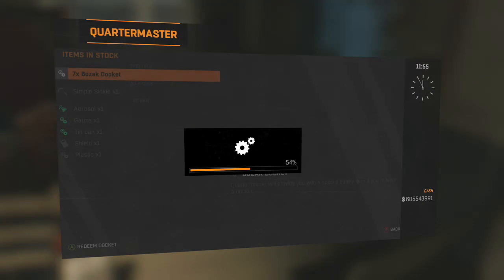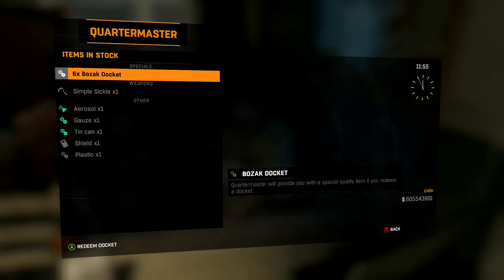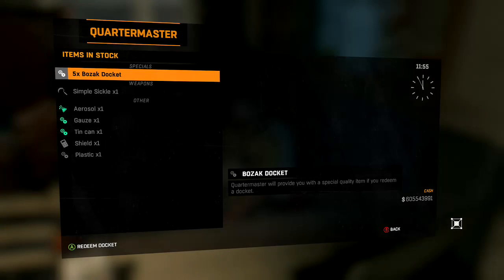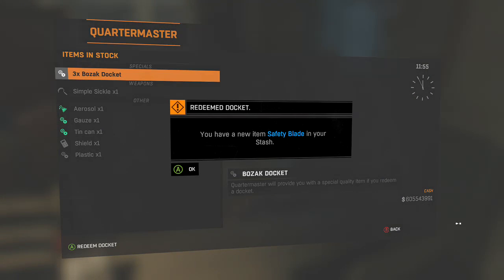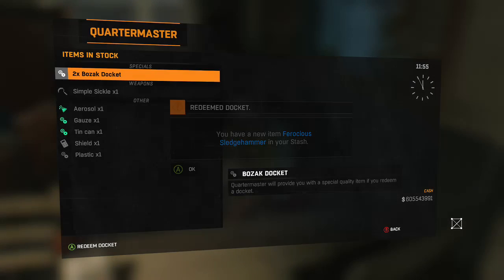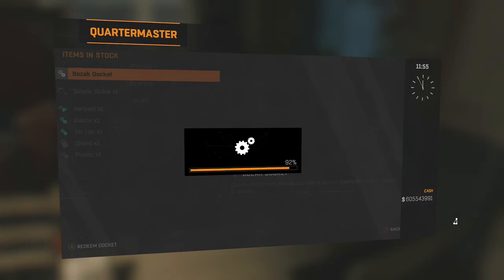So we have seven more dockets — redeem again. You have no space in your inventory. I have a ferocious baseball bat in my stash. We'll just keep doing this: a safety blade in the stash, ferocious sledgehammer again, another blue safety blade, another blue ferocious sledgehammer — come on, get me something good. And a purple ferocious sledgehammer, and the last one is another sledgehammer.